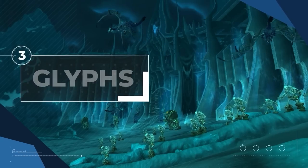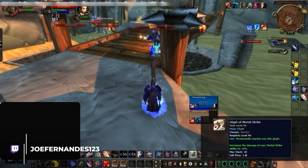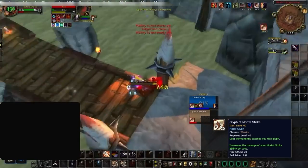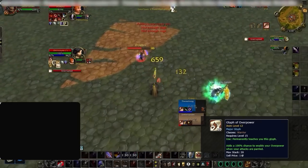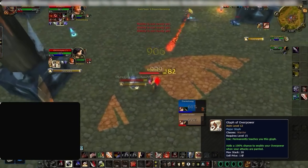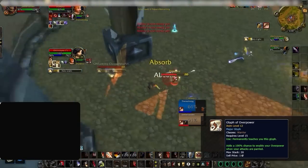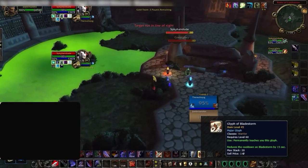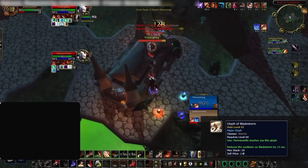Moving on to glyphs. Arms has one mandatory major glyph: Glyph of Mortal Strike, which gives a flat increase in pressure on one of your main spells — a default pickup. Your second choice will usually be Glyph of Overpower, great against any melee specs and even hunters since it allows you to damage through parry. If a hunter uses Deterrence you can spam Overpower, keeping up pressure through their biggest defensive cooldown. The only time you'd replace this is if you're knowingly queuing into caster cleaves, in which case Glyph of Bladestorm reduces the cooldown of your biggest damaging ability.